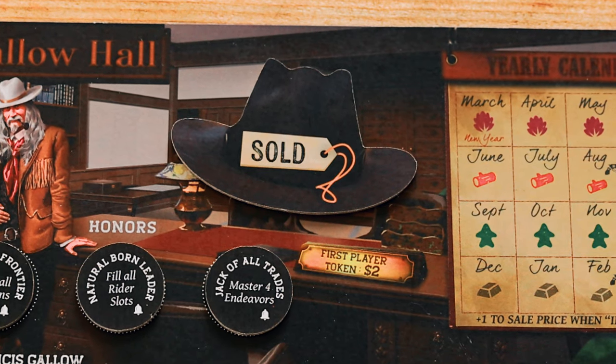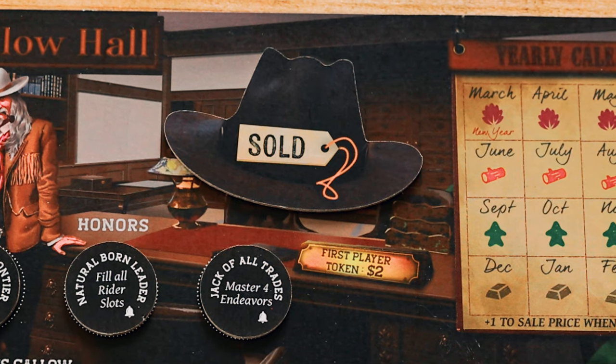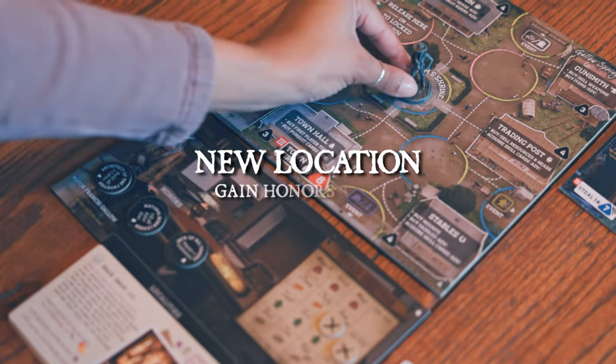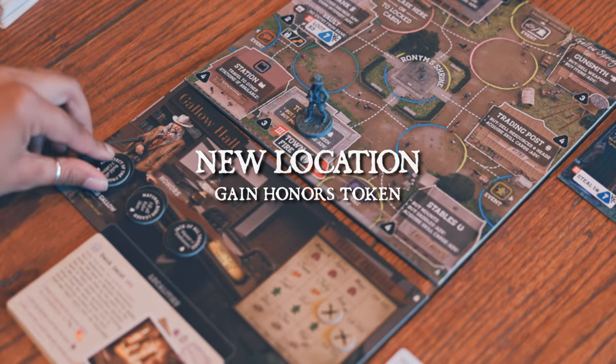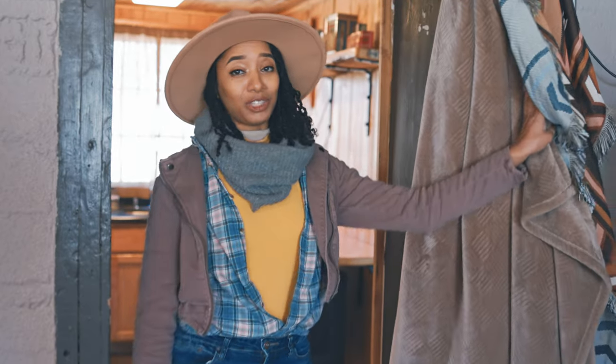If the first player sign is exposed, that token cannot be purchased. Lastly, if you enter the town hall while meeting any condition listed on an unclaimed honors token, you'll gain that token. So Gala Hall introduces a calendar, resource seasons, buying your first player token, and honors tokens.